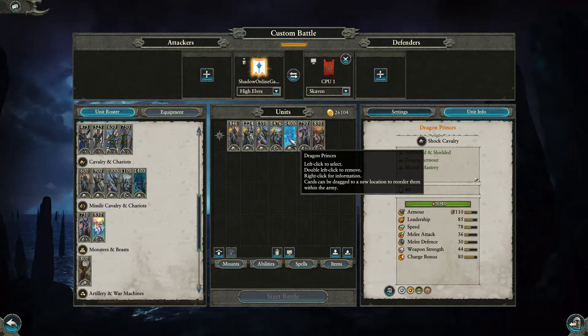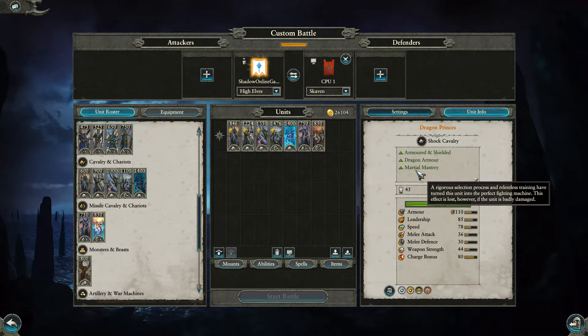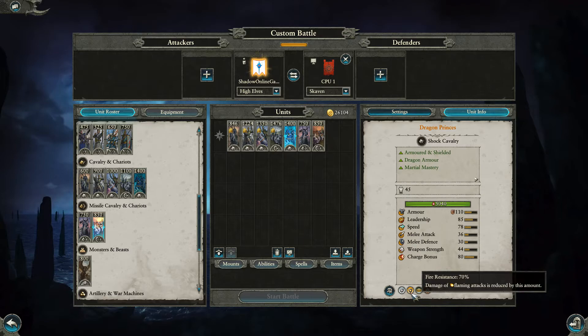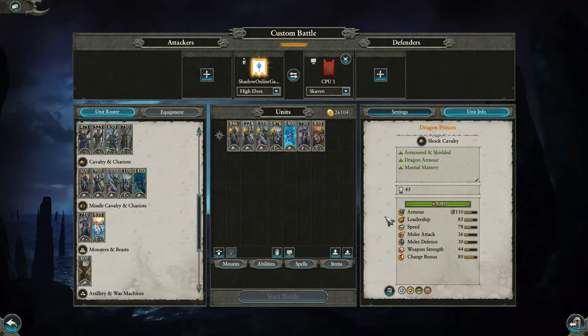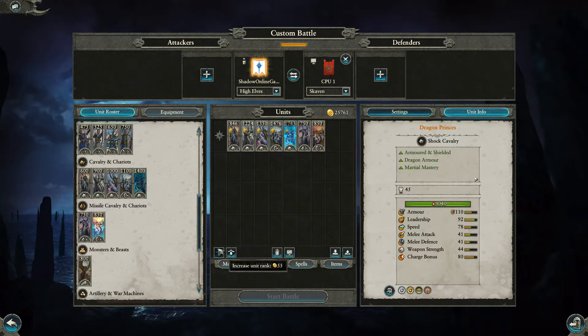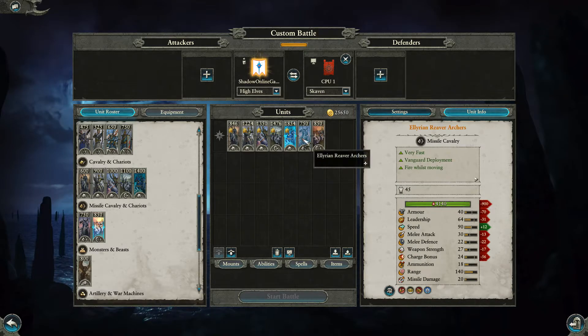Now you have the Dragon Princes — these guys are scary. They're armored, shielded with dragon armor, and have mastery. Their shields block 35%, physical resistance is 25%, and fire resistance is 70%. You could literally ride through dragon fire and not care. They also look amazing on the field with their striking white and blue armor.